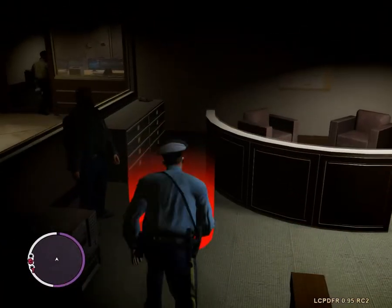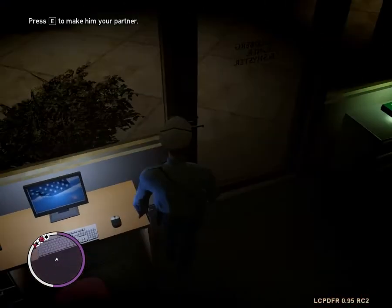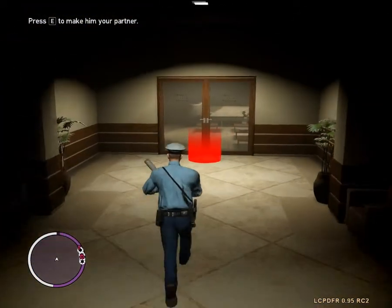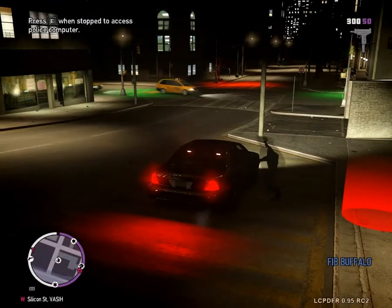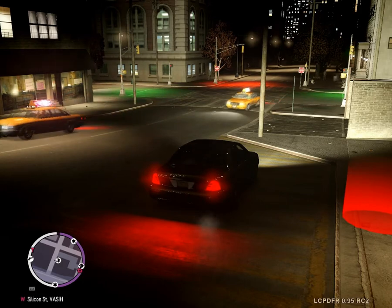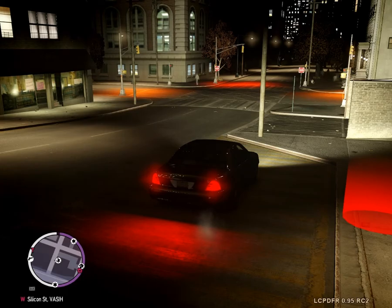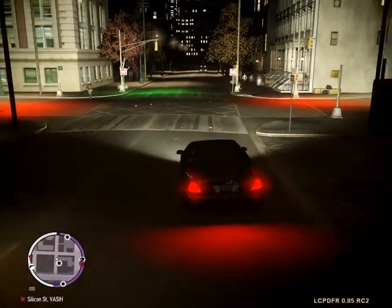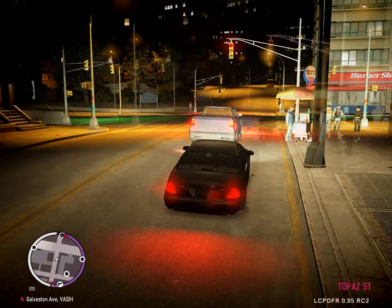Sorry about that, my game just crashed but I'm back. Let's get a partner — haven't done that, I've done it maybe once. Now we'll get back on patrol. Let's get our Crown Vic. Going the wrong way on the street because I can. Cool, I got a partner! Let's not name him — that's weird.